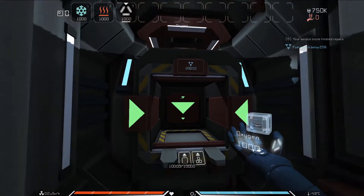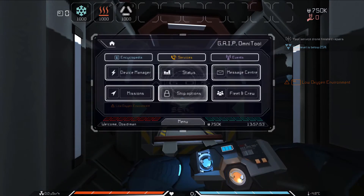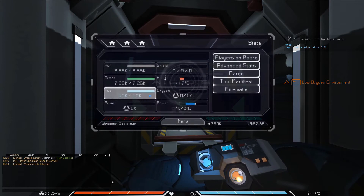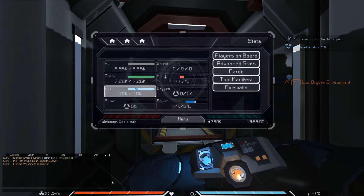To check how much fuel your ship currently has, open your grip with Tab and navigate to Status > Ship Status. You can also quickly open the ship status page by pressing the X key.